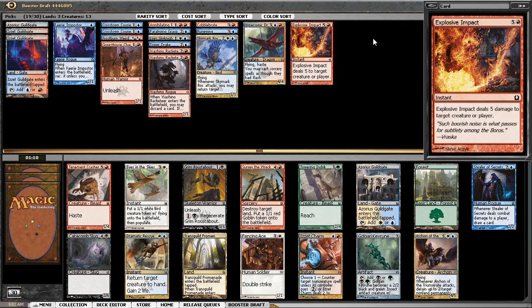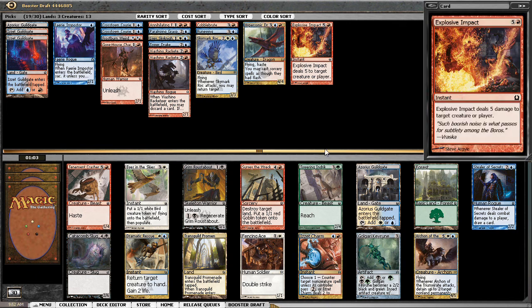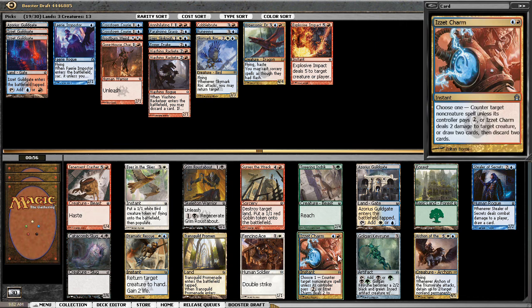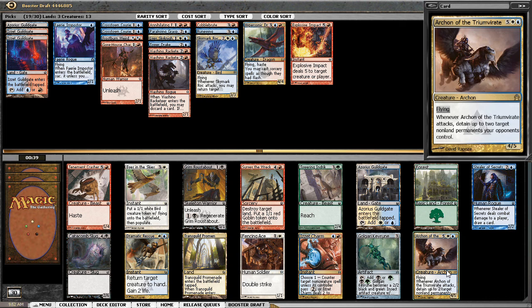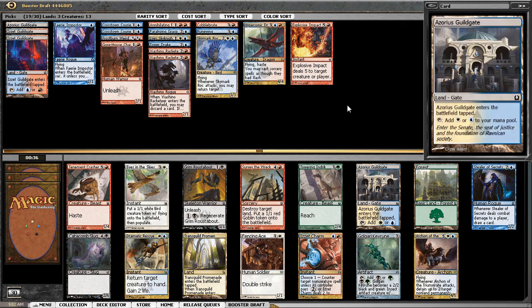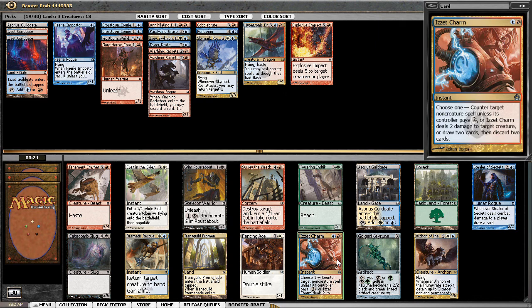Some serious options here — I could take the Archon, which is insane when it comes down, or I could hedge my bets with Izzet Charm. This is really tough. The shock plus counter is very, very good. But Archon — games do tend to go to seven, though it is in my off-color. Seven is just too much for what my deck is trying to do — I am trying to close out the game quickly. It's going to have to be Izzet Charm, and it's on-color as well.